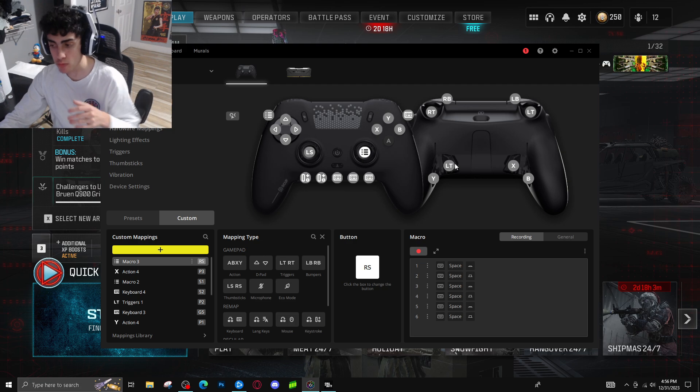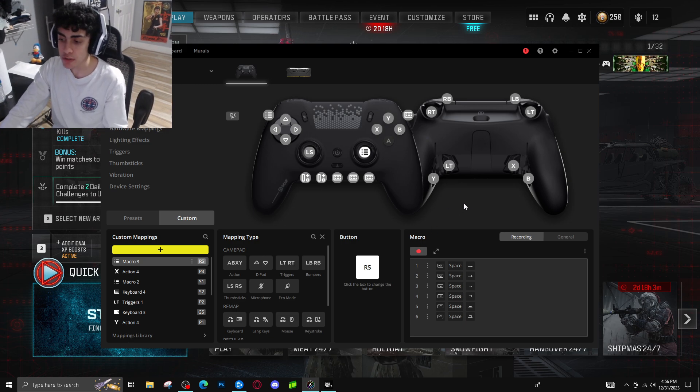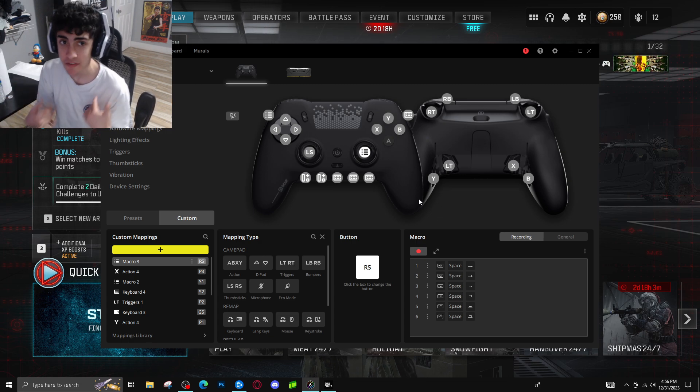What I did before was have this LT button set to an insta drop-shot, but I removed it completely because I didn't know if it's considered cheating — I don't know if keyboard and mouse players do it. I never used it in a competitive scene, tournaments, or anything like that. I want to know from you guys if I should turn it off.